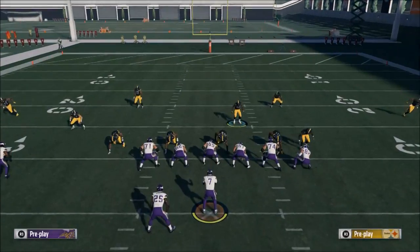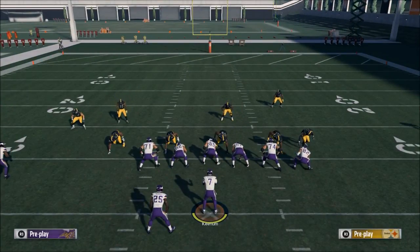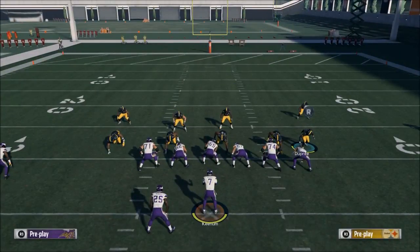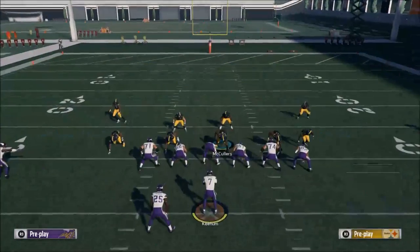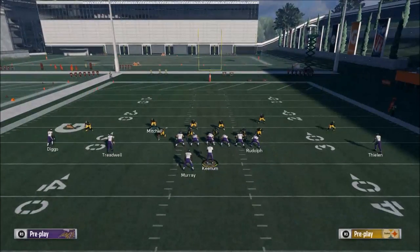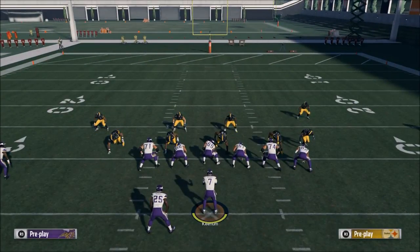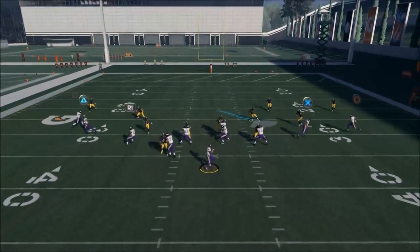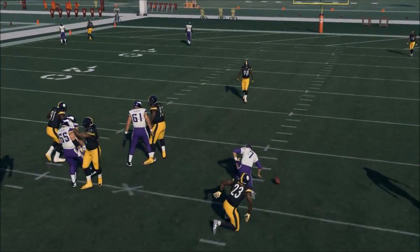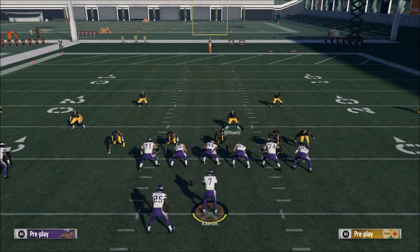The last thing you really want to look for in a successful defense is do you have pressure options — can you get pressure from both sides? If you look at this, we can blitz both safeties. As you can see, if I wanted to bring pressure off the right or the left edge, I can just blitz the safety — he's going to loop in and get pressure. Because of the show blitz feature, this now makes this defense reliable and a very good option.